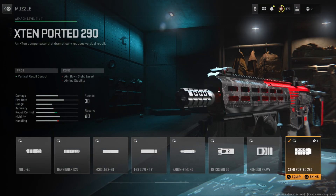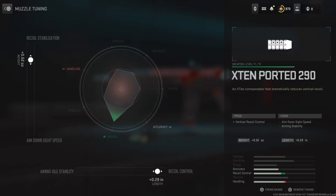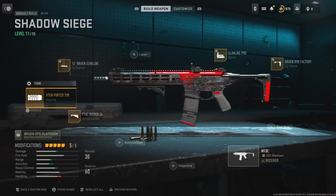Next, for the muzzle, I'm running the X10 Porta 290, which improves the vertical recoil control. The vertical recoil control is your up and down recoil. That is definitely more visually seen than horizontal. With tuning, we can actually tune both the horizontal and vertical — left side at a positive .52 and the bottom side at a positive .29.